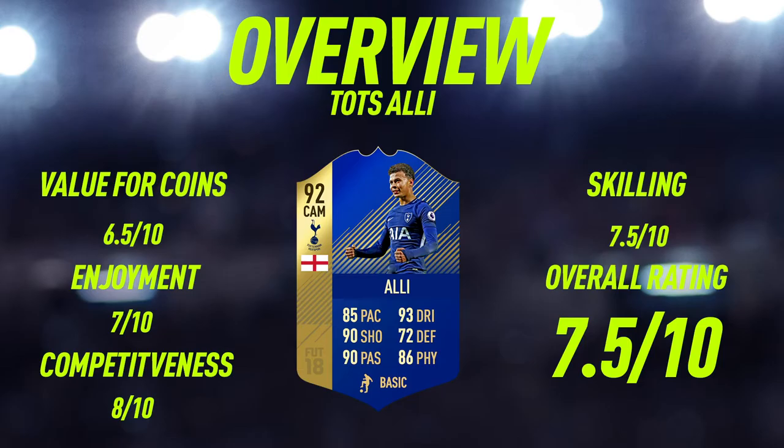Moving into the overview for Team of the Season Dele Alli, for value of coins I'm going to give him 6.5 out of 10. The main reason is that he's going for around 440,000 coins, and in my opinion he isn't really any better than Mahrez, who is going for around 300k. Mahrez also has three-star skill moves and I'd probably say he's a better CAM than Dele Alli overall, if you don't include the height and physical presence.